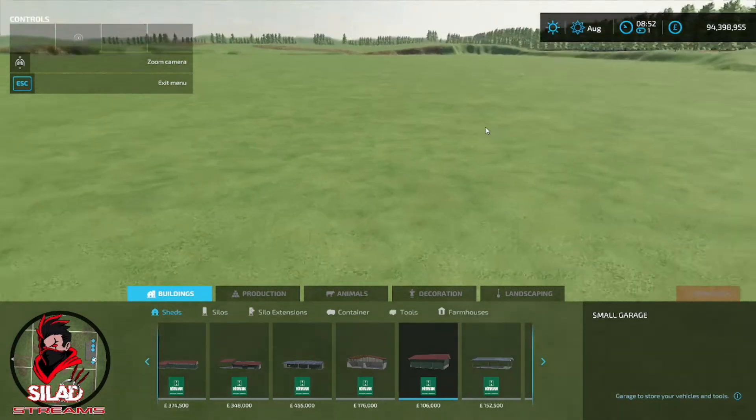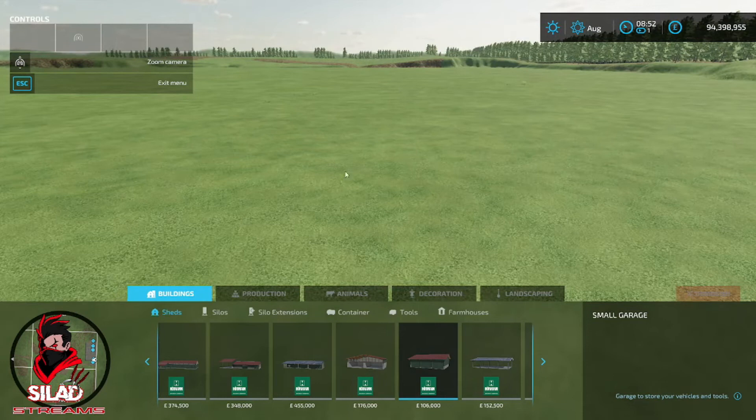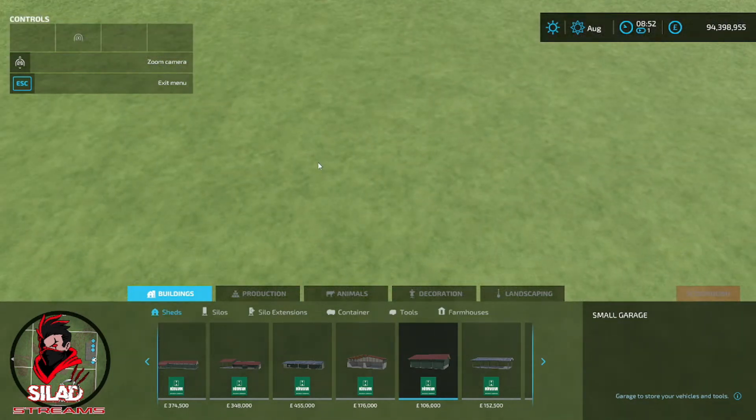First things first, you want to make sure everything's flat. As you can see I've flattened everything. I'm always going to keep this as my blank canvas so it's easier for everybody. Then what I'll do is show you the next one after, as quick as possible. What we're going to do is go into decoration.